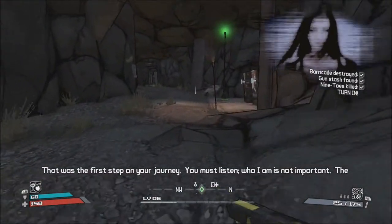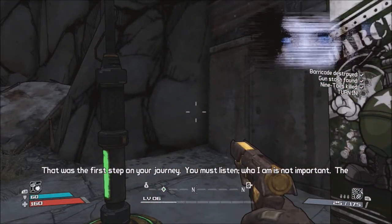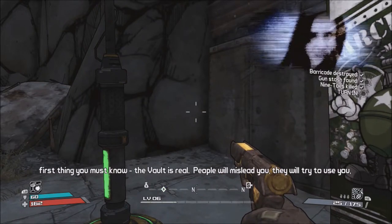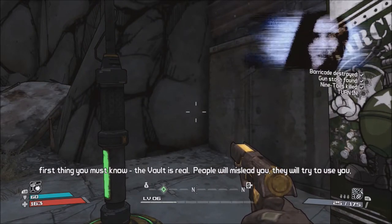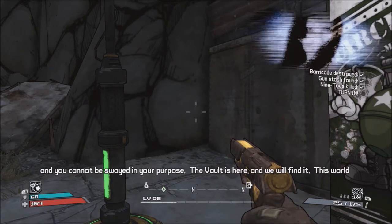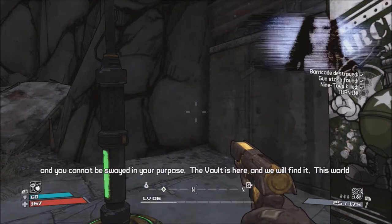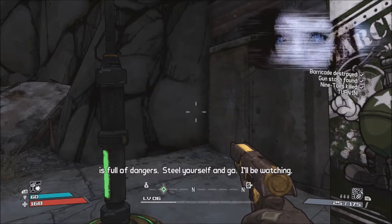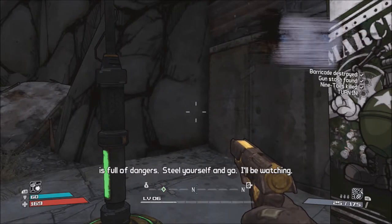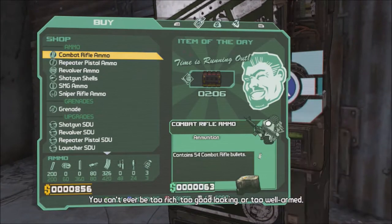That is the first step on your journey. You must listen. Who I am is not important. The first thing you must know — the vault is real. People will mislead you, they will try to use you, and you cannot be swayed in your purpose. The vault is here and we will find it. This world is full of dangers — steel yourself and go. I'll be watching. Okay, sounds good to me.